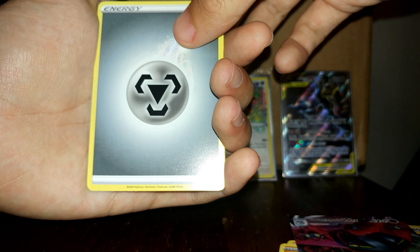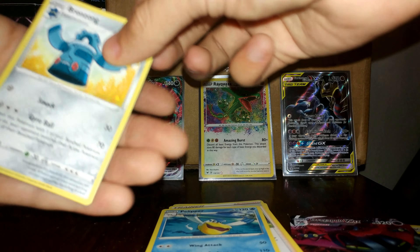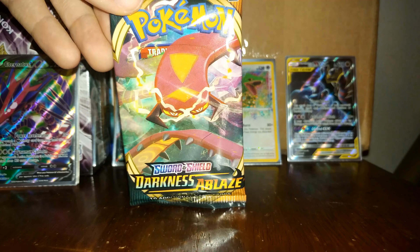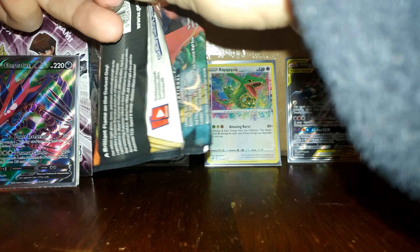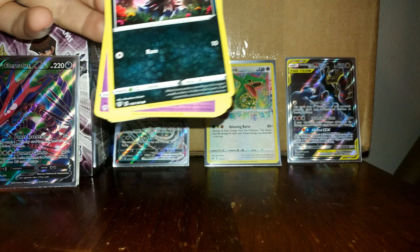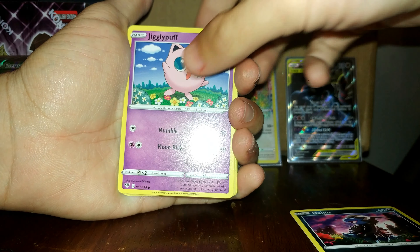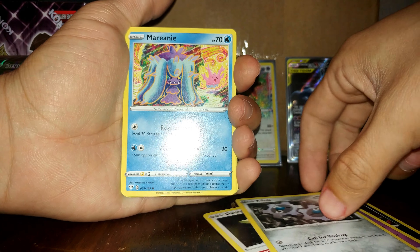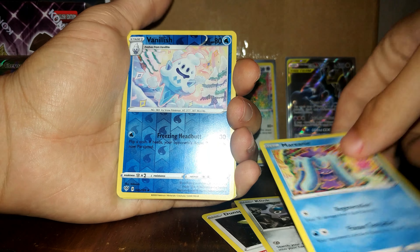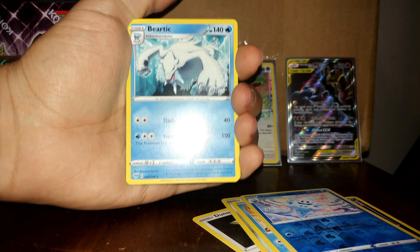On to the next pack — Sword and Shield base set, Zamazenta art. We have a Cottonee, Doodle, Rhyhorn, Rookidee, Krabby, Croagunk, Greedent — shoot, Lightning Energy, Potion, Hitmonchan, Galarian Linoone, and here's a code for your troubles.